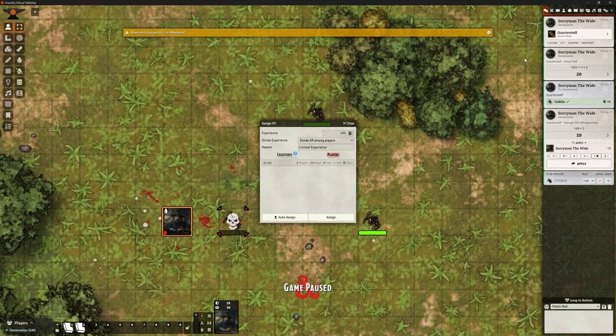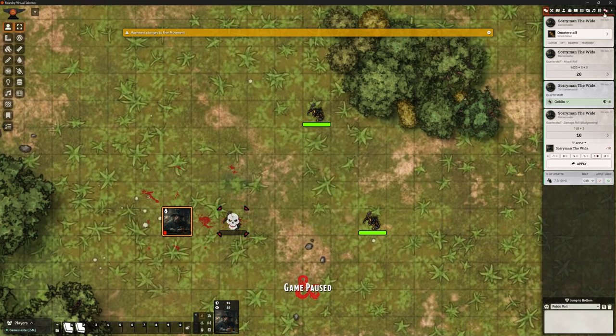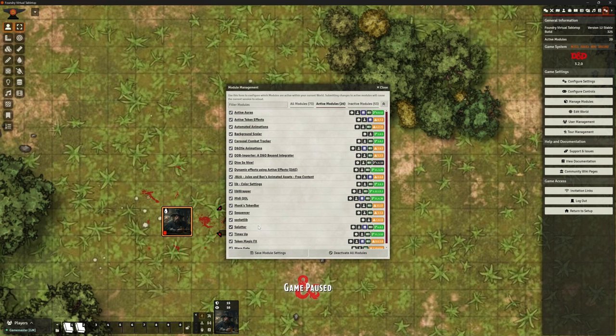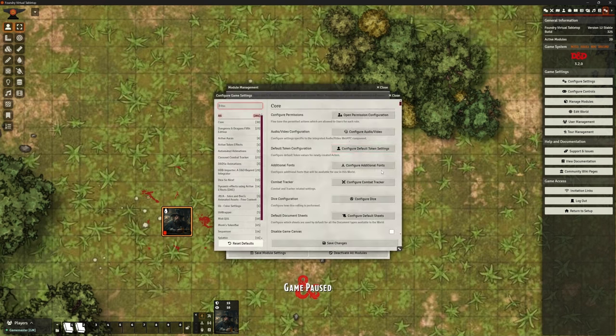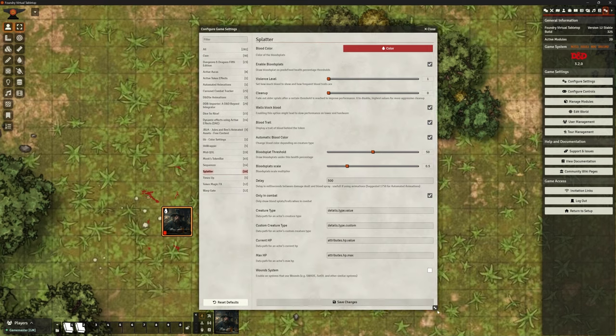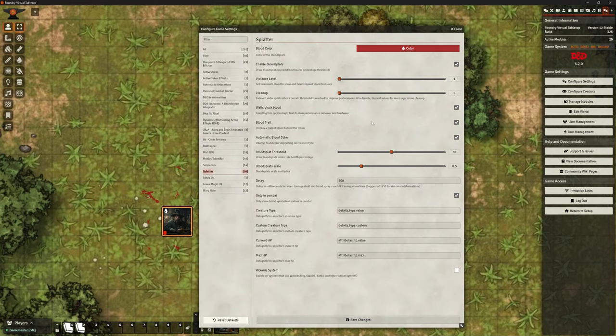So let's have a look at some of the settings for this mod. It's a really simple little mod but it's very nice. There are quite a few options for such a tiny little mod. So we can change the colour of the blood splatter — make it darker, blue, black, whatever you want. Bear in mind you're not going to change colour based on type of creature, so chances are you're going to leave it as a default red of some description.